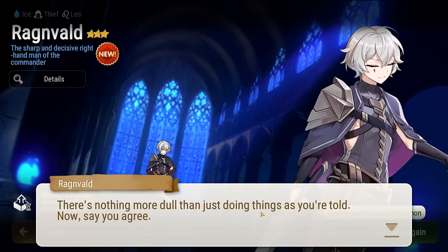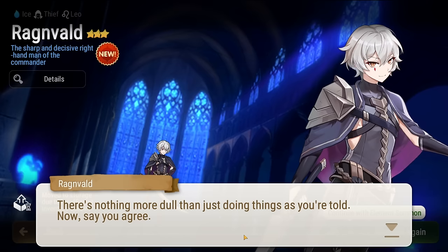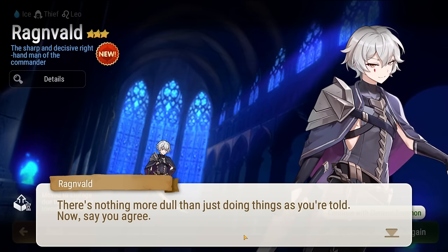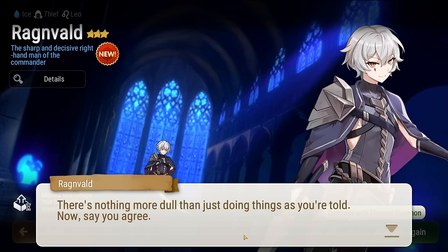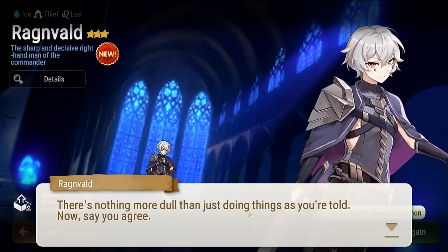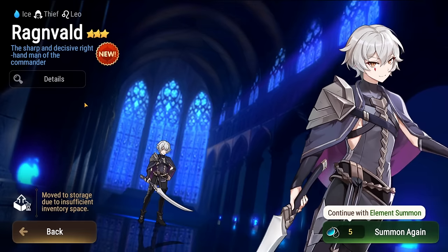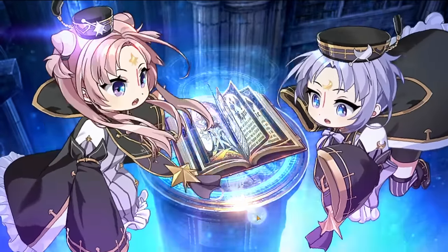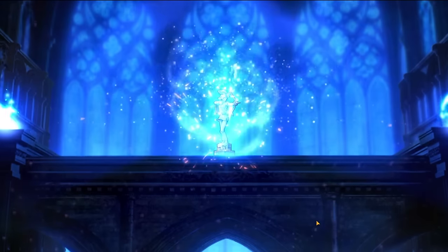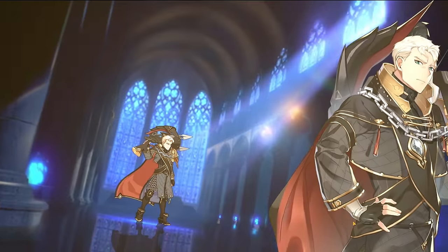Oh! Yo! I forgot they put them in the game! Oh shoot, wait! We can get the twins, right? Oh my god! Ragnvald — is that how you say his name? Ragnvald? Oh shoot, that's awesome! He has a twin sister who's an ML, I think. Oh wow, yes! I thought we didn't have anything new that would come up from three stars. Oh, we got a little fake out here — it's always Furious. Furious always fakes me out.